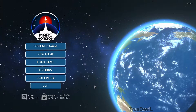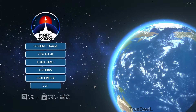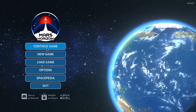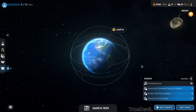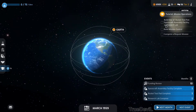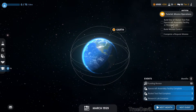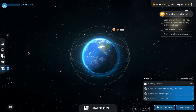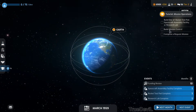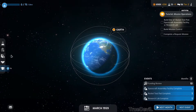Welcome back to the Mars Horizon demo. This is a video to get back into the game. The tutorial mission says: operation - build one rocket and a test pad spacecraft, build a new facility or research lab, and complete a mission control request.